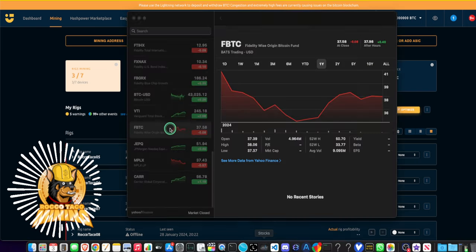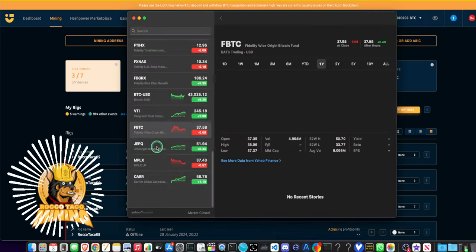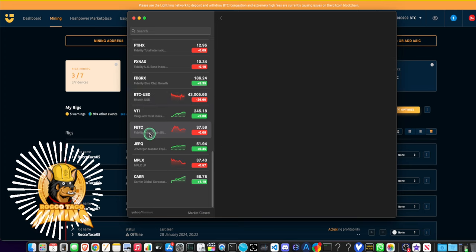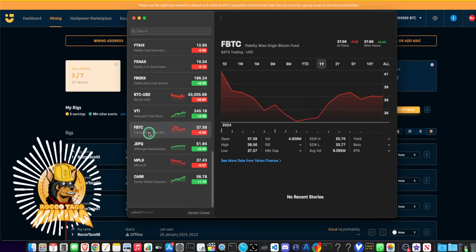Quick market check: Bitcoin is right at $43,000. Fidelity Bitcoin is hovering around $37-$38 — I bought it at $41, so I'm down a couple bucks. I should have waited a day — you buy the rumor and sell the news, not the other way around. Not as ticked off as Tesla though — Tesla is down 30% for me. I'm going to hold and see if I can recoup that loss.